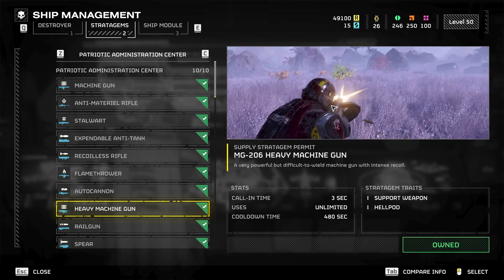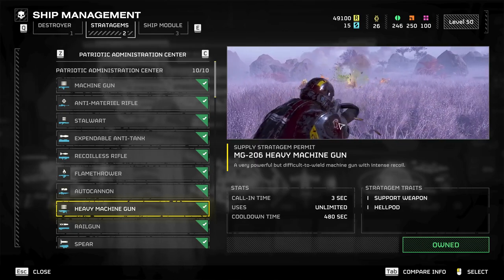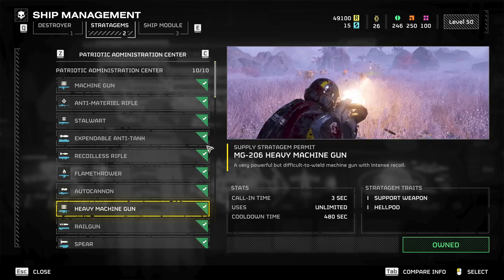I ran it under different scenarios — put it against heavy stuff, light stuff. It cooks, it definitely chews, but this thing fires like crazy and you drain it very fast. With a magazine that size, you'd assume it would fire faster, and I was kind of going click click going 'what the fuck is going on?'